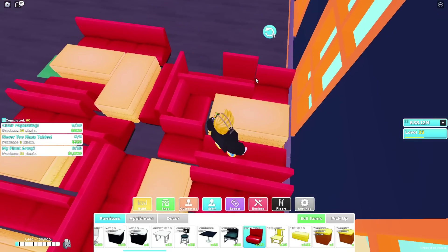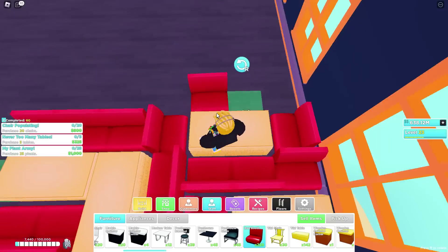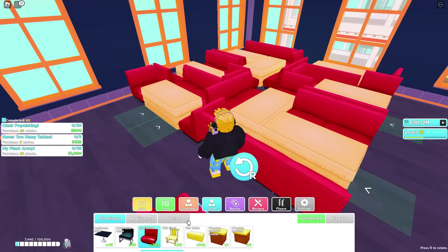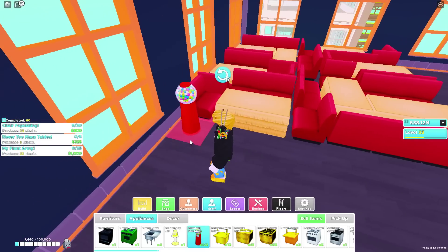We're almost done with the chairs and tables. I'm just going to put one last tiki table here and then 2 more chairs. Now here you could either place all cacti or any decorative choice. What I like to do is put gumball machines all around it just to get a bit of extra money — you don't have to, but I like to.